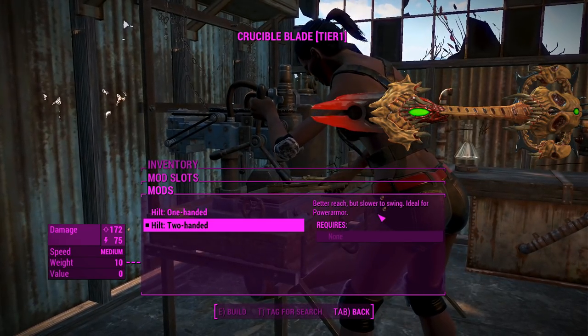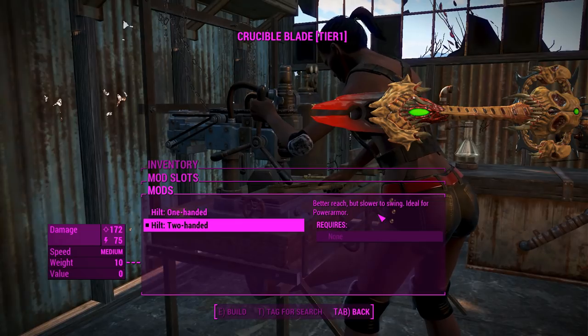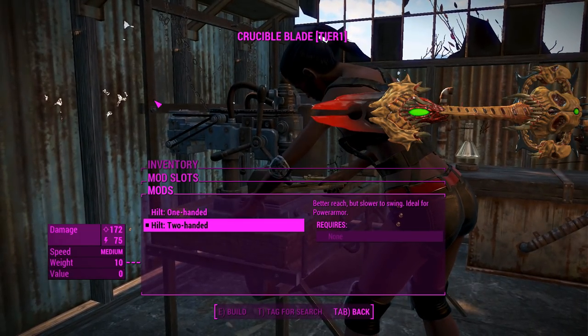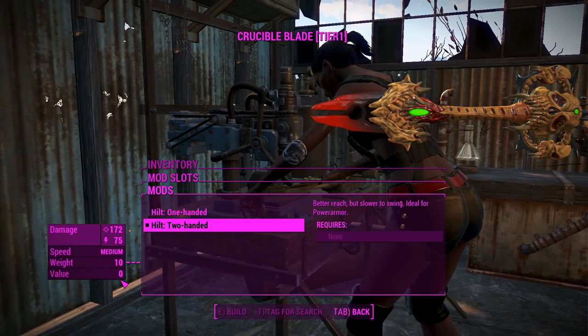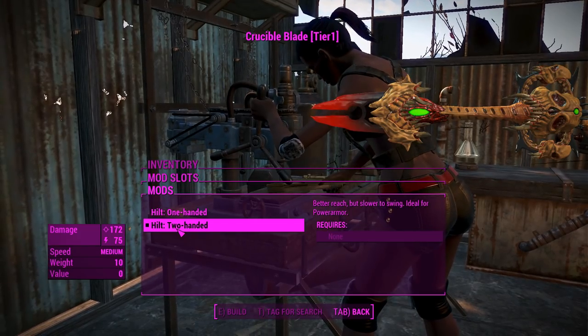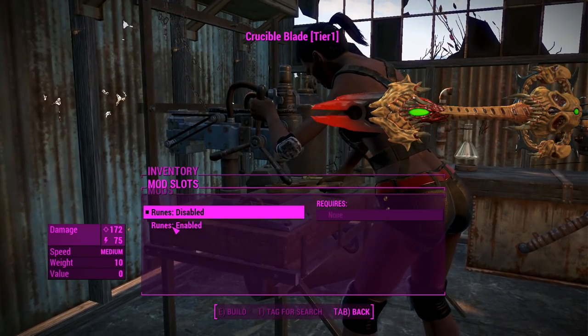As you can tell it says better reach, slower to swing, ideal for power armor, because there are no two-handed animations for power armor, which is pretty decent. Although this thing weighs nothing, so I'm carrying quite a little bit more dead weight now that I've switched it to a two-handed hilt.